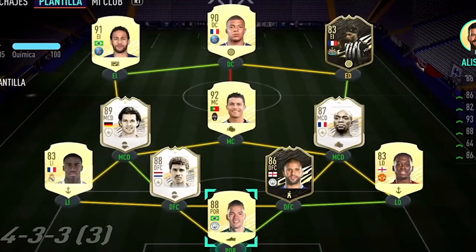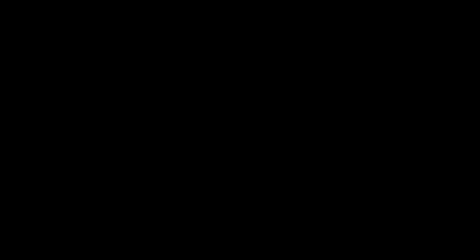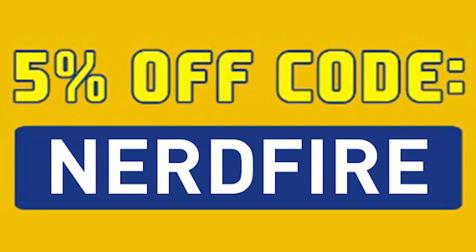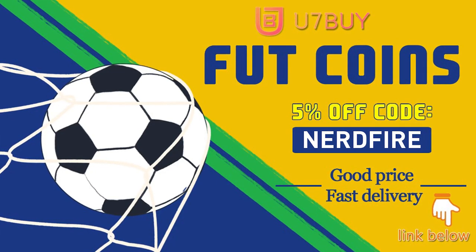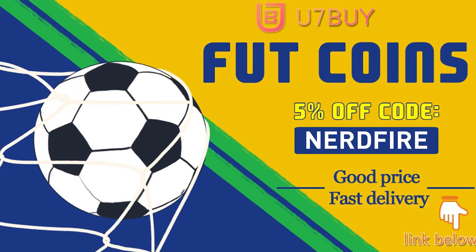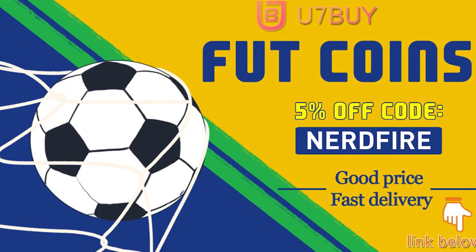Are you facing ridiculous teams and you're stuck with ones just like this? Well, look no further. Head over to you7buy.com and get yourself some Foot Coins using the code NERDFIRE at the checkout for 5% off your order. It'll be linked in the description. They are cheap, safe, and the most reliable. Make sure you go ahead and check them out and make your team better than ever.